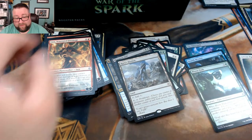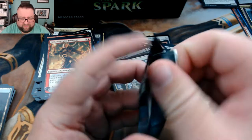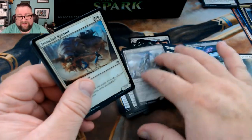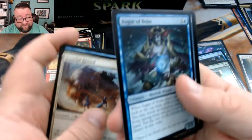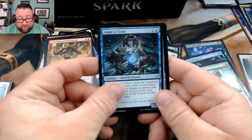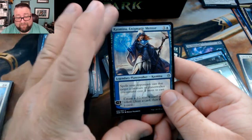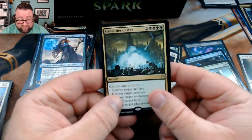Four mana proliferate — don't mind if I do! I think that's part of what makes it so good; they could have made it six mana to proliferate, which would have bumped down how good it is, but for four mana that's pretty good. We got Augur of Bolas, Ugin's Construct, Casmina Enigmatic Mentor, and then we got Casualties of War.